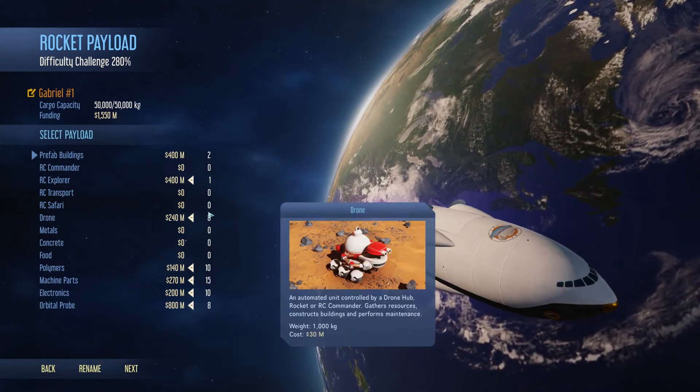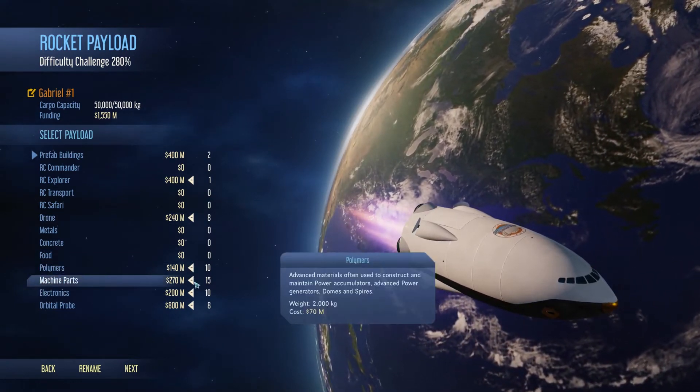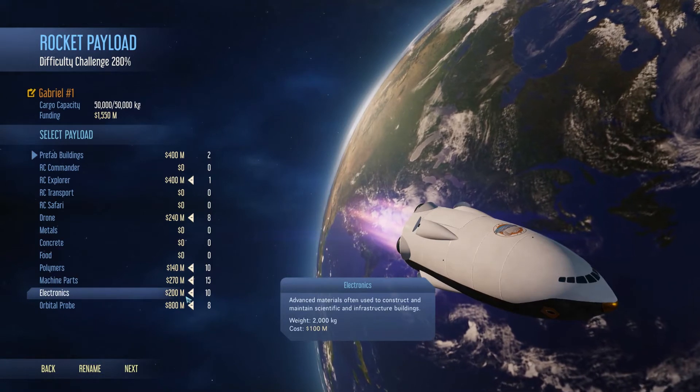I go for eight orbital probes, eight drones, and the vanilla loadout — 10 electronics, 15 machine parts, and 10 polymers. The third most important thing when packing your payload is the vehicle.